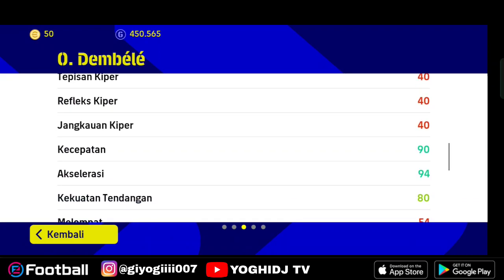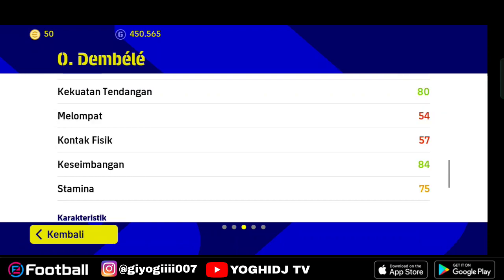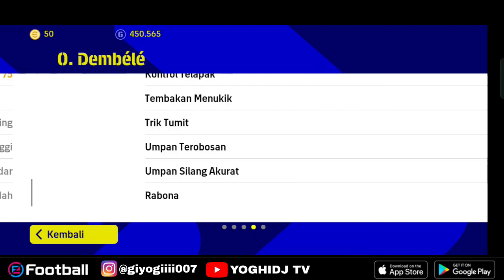Namun dia punya kecepatan dan akselerasi yang bagus. Jadi dia bisa mempertahankan kecepatan yang sama selama bermain, dan bisa menembus kecepatan utamanya walaupun baru megang bola. Selain itu, Dembele juga punya keseimbangan bagus. Untuk saya produktif, keseimbangan ini harus bagus — 84. Stamina-nya memang agak kurang, 75. Namun masih bisa teman paksakan hingga menit 70. Apalagi teman jadikan dia pemain pengganti, makin OP dia. Sehingga main di menit 70 masih bisa dipaksakan.